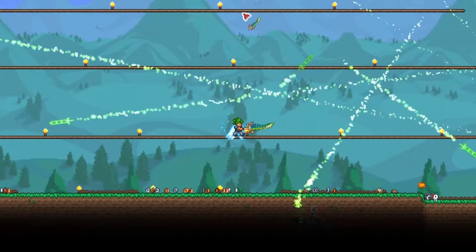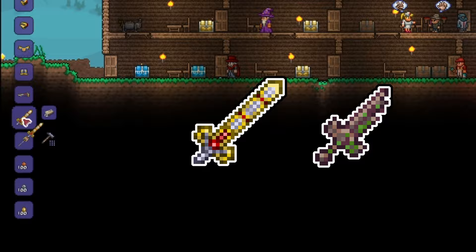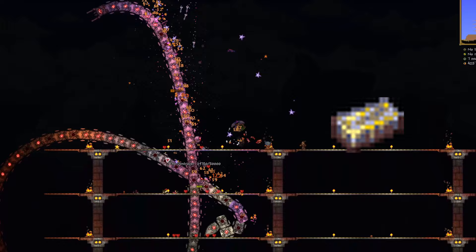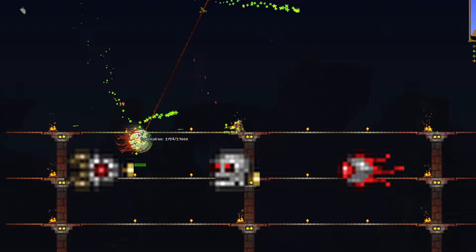To get the True Excalibur, you have to combine an Excalibur and a Broken Hero Sword. You can get an Excalibur by crafting it with Hallowed Bars. Hallowed Bars drop from any of the three mechanical bosses — the Destroyer, Skeletron Prime, or the Twins. These bosses start spawning after you defeat the Wall of Flesh, and can be summoned using their respective summoning items. Check out the wiki link in the description for more details.